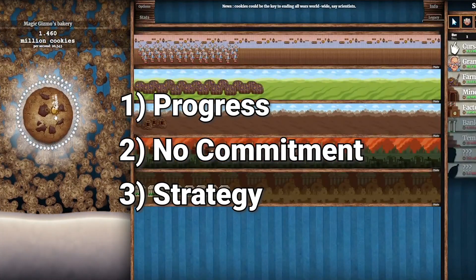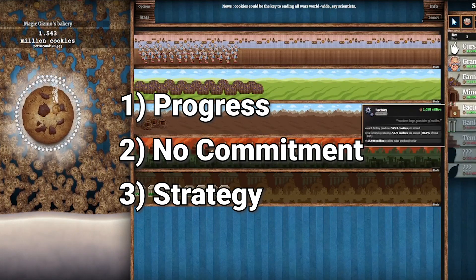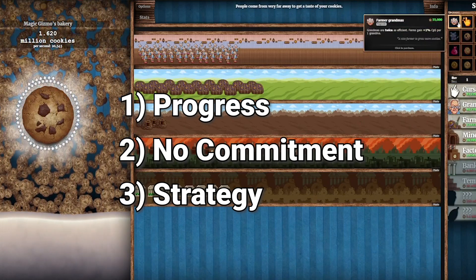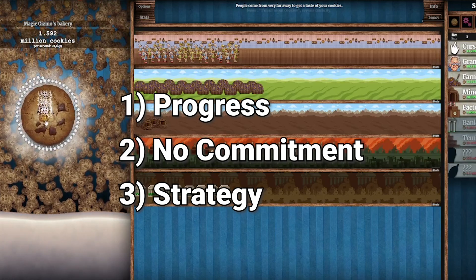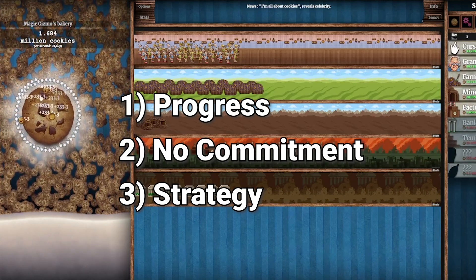Strategy. Every idle game out there contains some sort of strategy. If I upgrade my character's attack all the way, will I one-shot every enemy? If I upgrade my crit chance, will it give me more DPS than if I just upgrade my critical damage? All of these questions can matter in the long run, which makes this simple clicking game turn into a strategy game to see how far you can push your character with optimized play. Numbers go up — people like seeing the numbers go up.